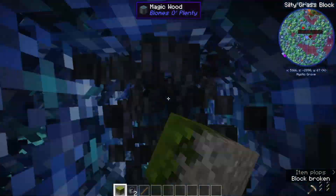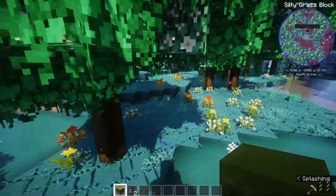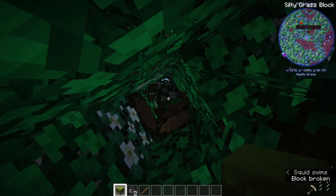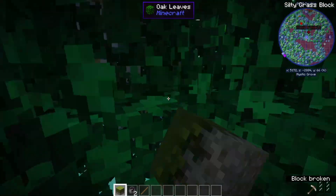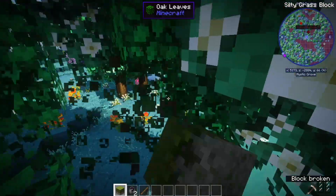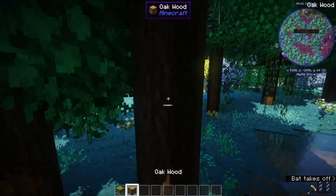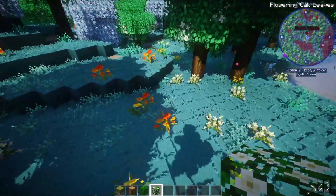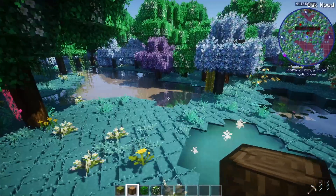Oh no, I broke a nest! So we cleared out a good area. I have to get rid of this, whether I like it or not. I think what I'm going to do is actually build a house that looks like a tree. So we're going to have leaves on the ceiling. Oak, leaves, and more leaves. I don't know how to make a circle in Minecraft, so this is going to be interesting.